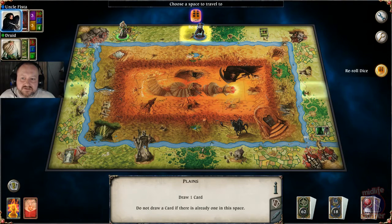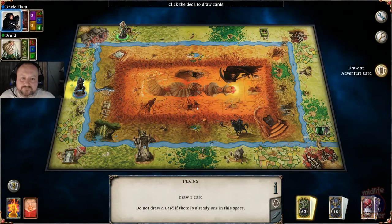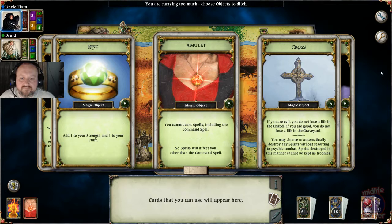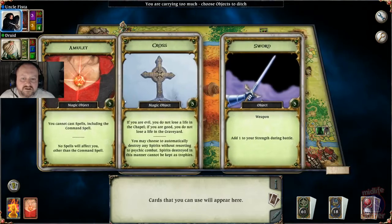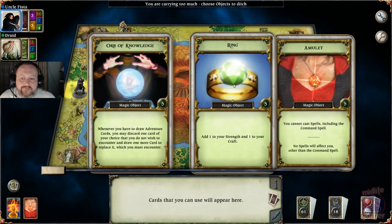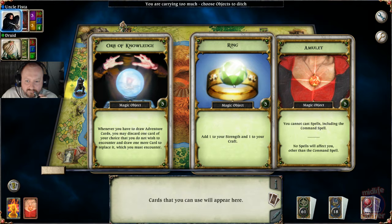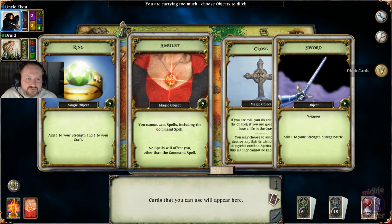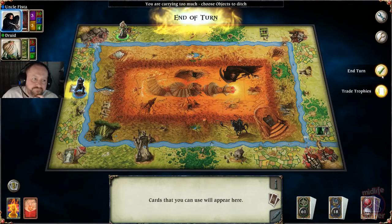Let's go here to the plains and draw an adventure card — happy with that, adds another strength. I've got too many objects now so I need to discard one. I'm going to drop the cross.